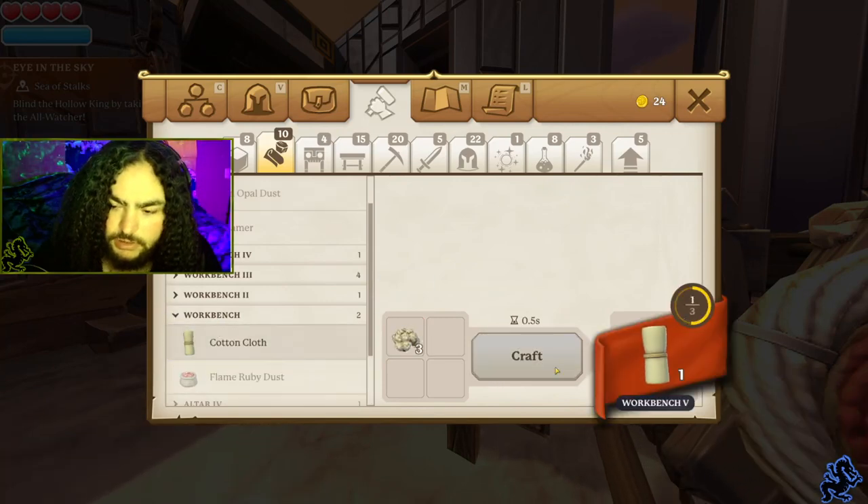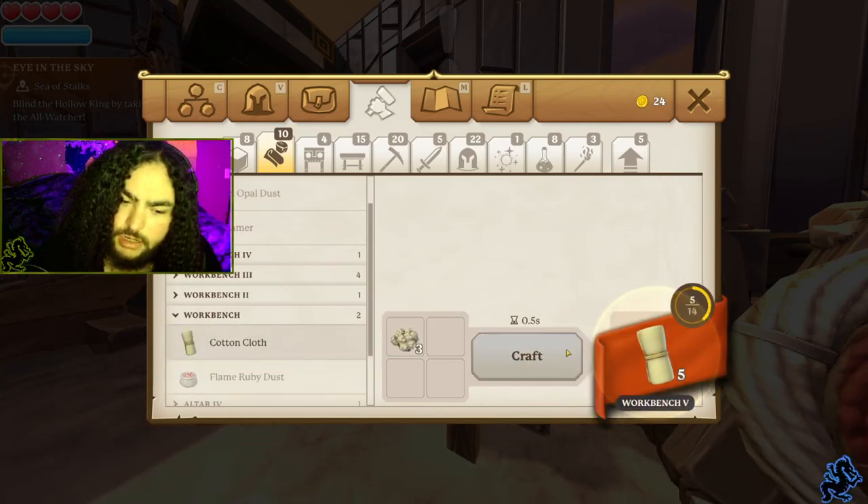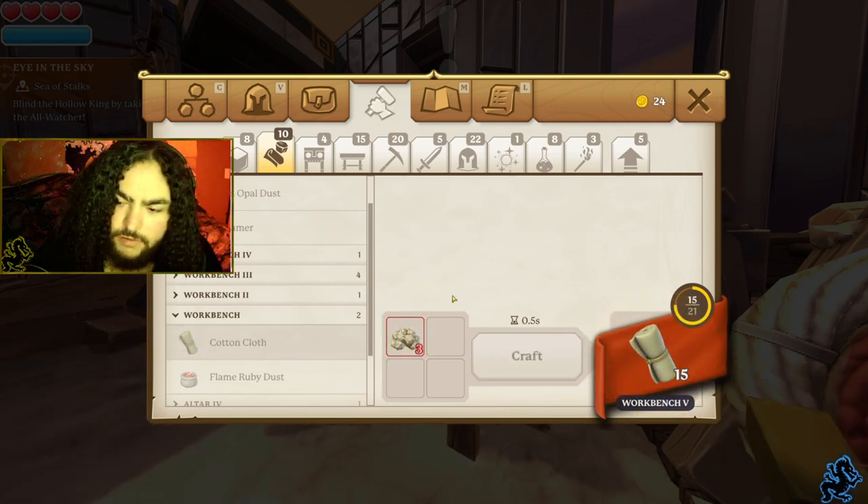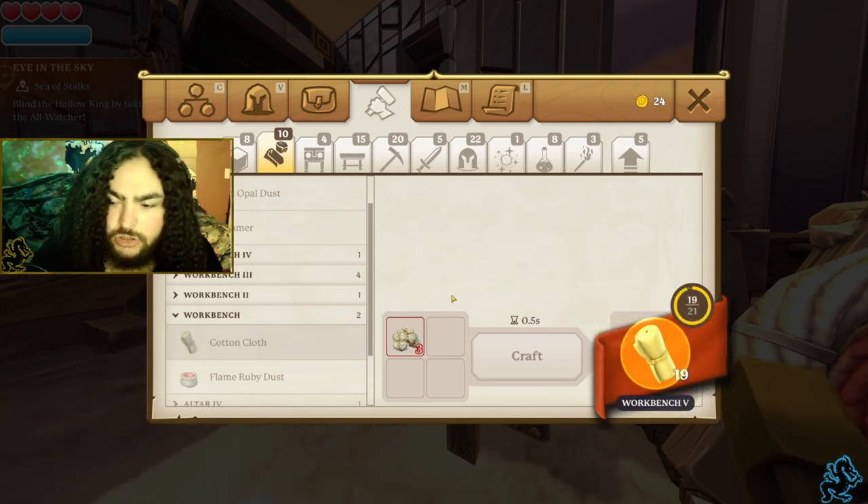Let's make all this cotton into cotton cloth. We definitely have enough — definitely have enough to make all our starter clothes.